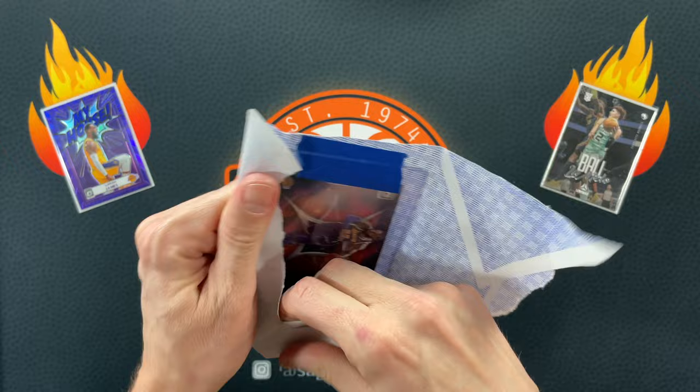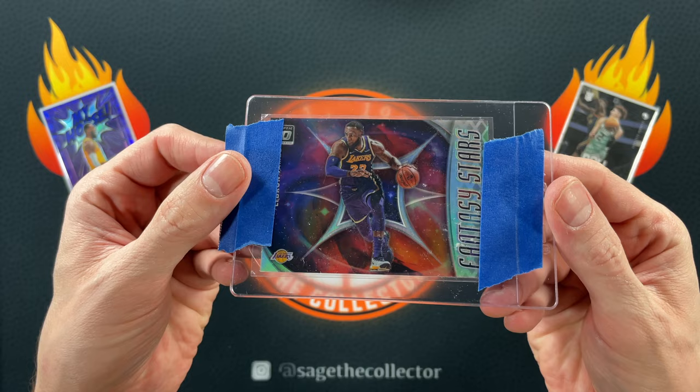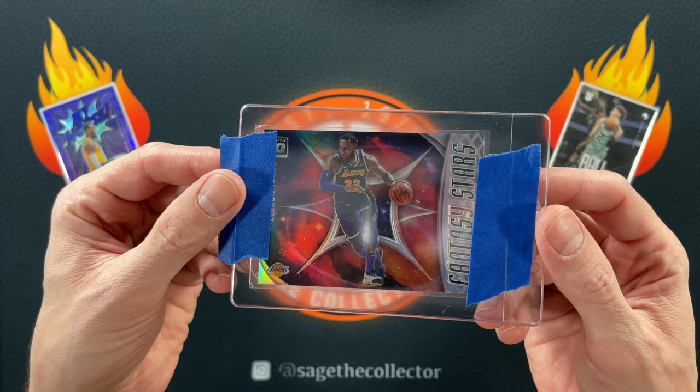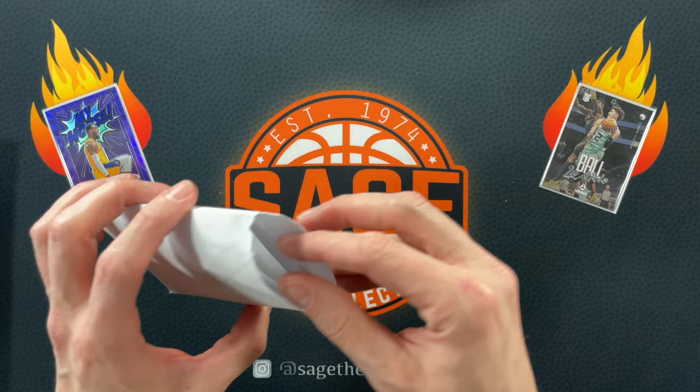We are going way back with this one. Completing all these sets has got me looking at old sets, and one of my old sets I was half-heartedly going after was the 2019 Optic Fantasy Stars. Here's a big one - LBJ. These are pretty cheap so that wasn't a huge one off the list, but it's an LBJ nonetheless.